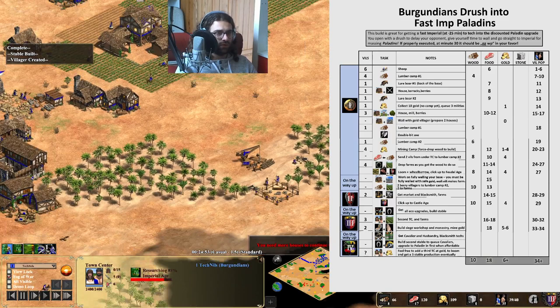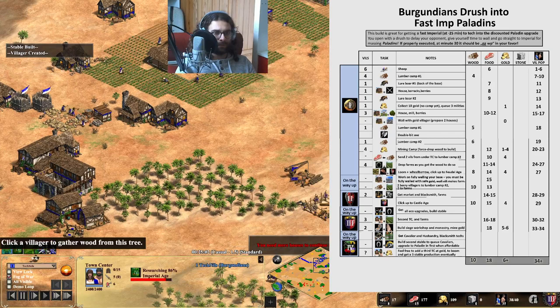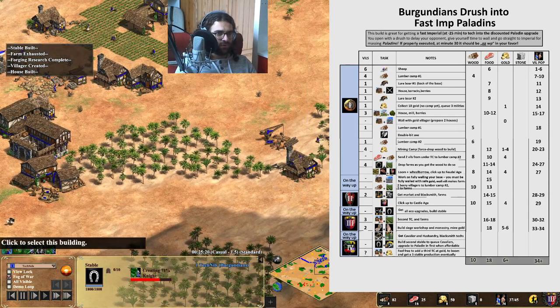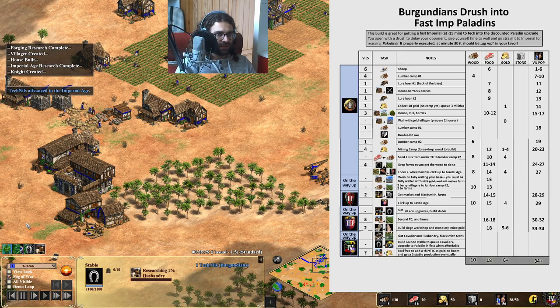Now my balance is like ten on wood, lots of villagers on food, and the rest — all new villagers could go to gold. And you see I even queued some Cavalier, or Knights as they are at the moment, to get some units on the field. Cavalier is almost through. We do further blacksmith upgrades and try to produce out of two TCs. Now we have Cavalier. We can afford Paladin.